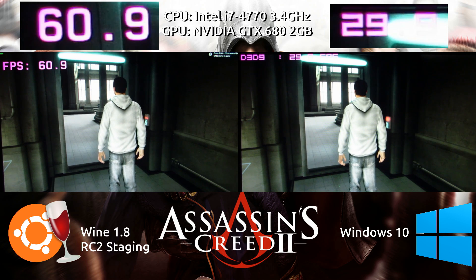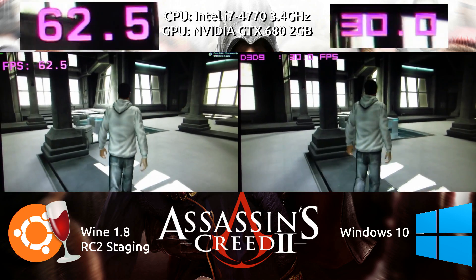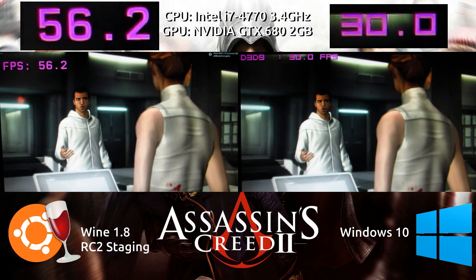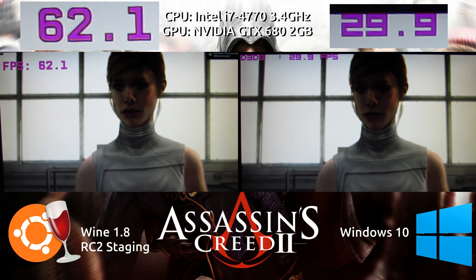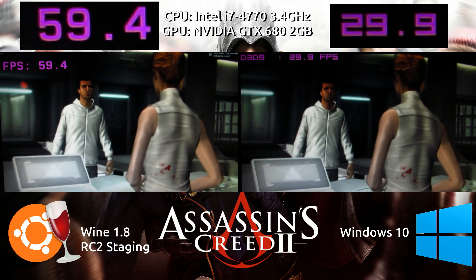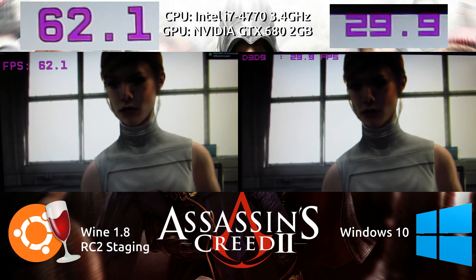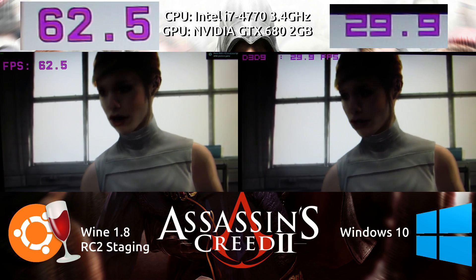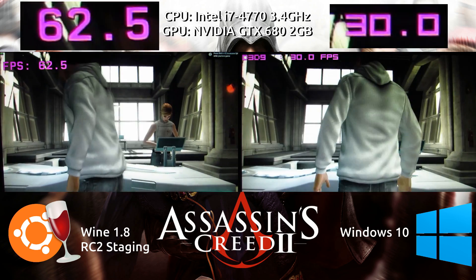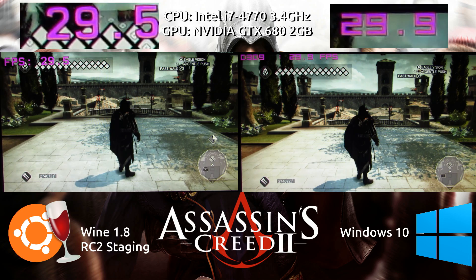Starting right off the bat, on the left side we have Ubuntu 15.10 with Wine 1.8 RC2 Staging, and on the right side we have Windows 10, the native experience. When we're outside of the Animus, Wine is capable of reaching 60 frames per second, while the native Windows experience seems to be hard-capped at 30 frames per second — despite having the same settings on both sides. I've tried quite extensively to remove this 30fps cap on the Windows side, to no avail.